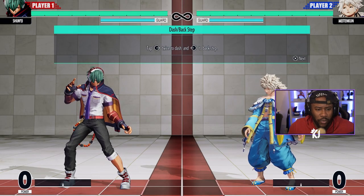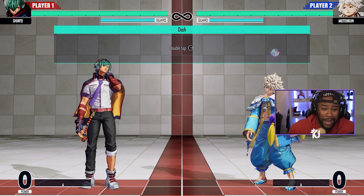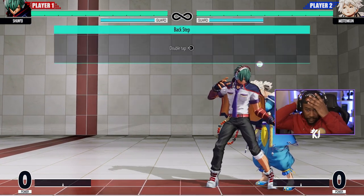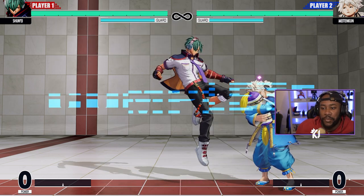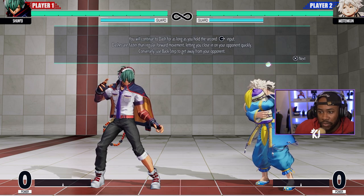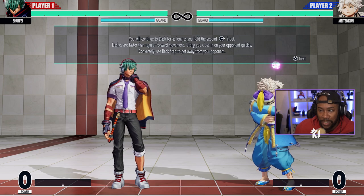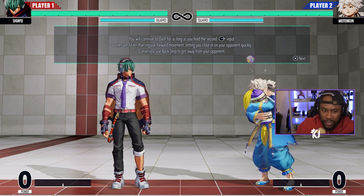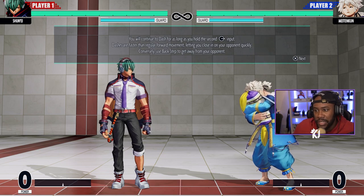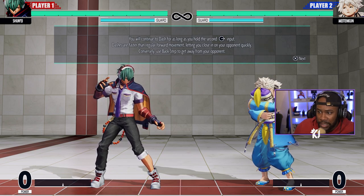Now we've got more advanced movement. You can tap forward to dash, or do a back step — I call it a back dash, like this. Dashes are faster than regular forward movement, letting you close in on your opponent. If you hold the second forward input you continue to dash — I call that running. Just double tap forward and hold; that's for starting your aggressive game.